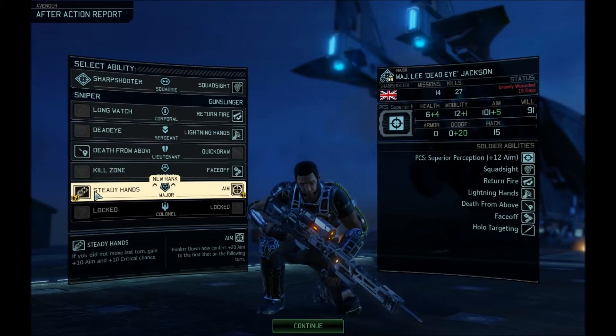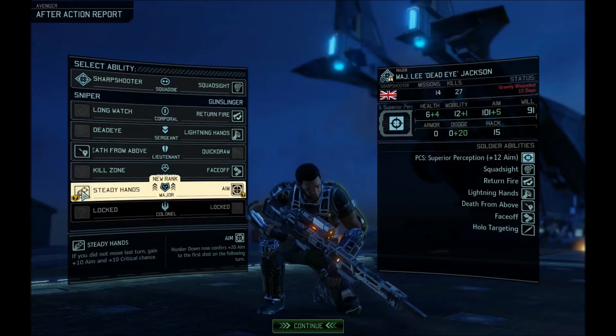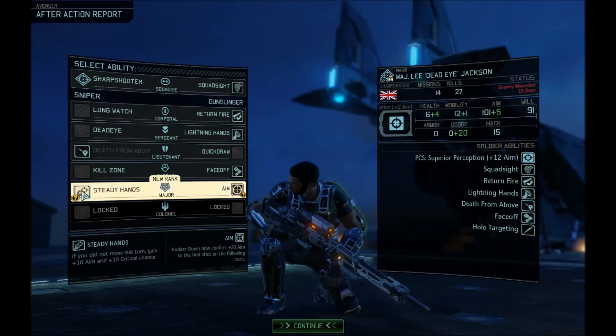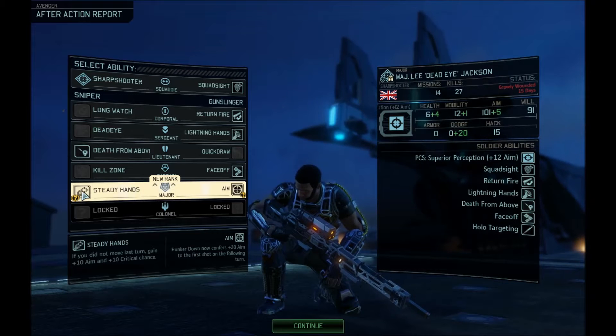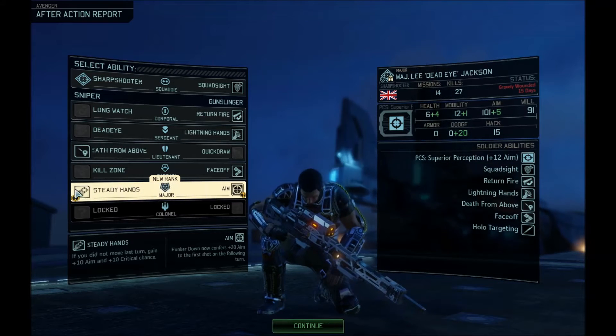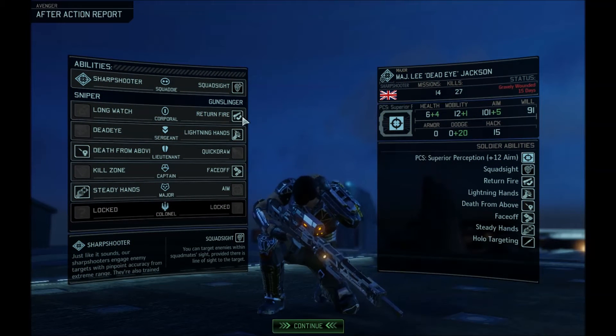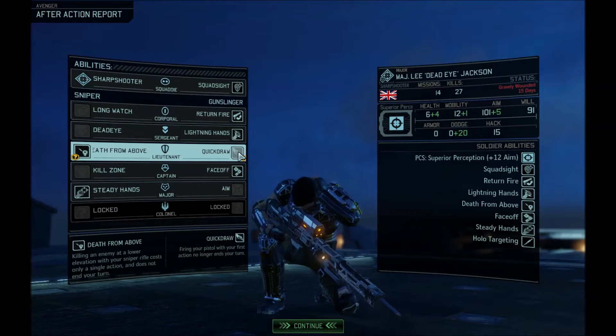Still, Steady Hands: if you did not move last turn, you get plus aim and plus 10. Hunker Down now compared to 20% aim to the first shot on the following turn. Given that I tend to leave him in overwatch a lot, I think Steady Hands is the right call. It's interesting - most of what I've gone for actually comes from the Gunslinger.